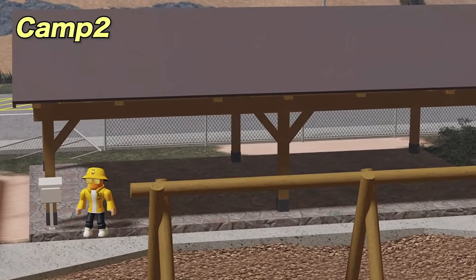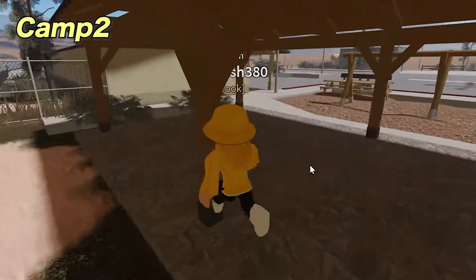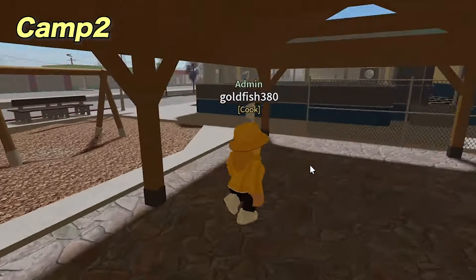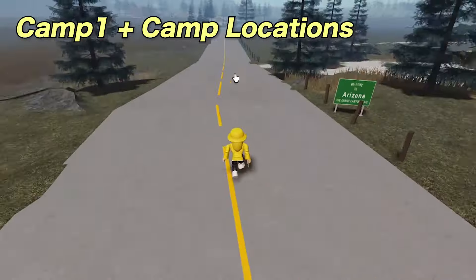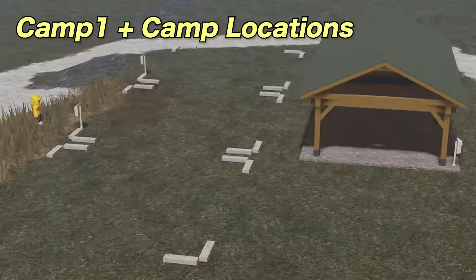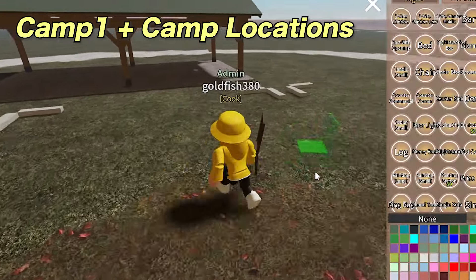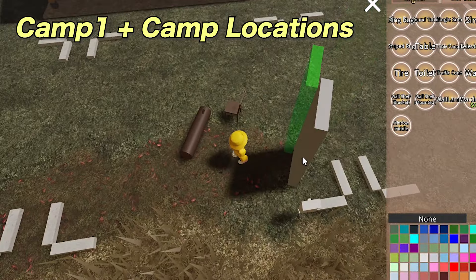Next we have Camp 2, which is the second version of the campsite. This is basically a free build site where there are no confined walls but there is a roof. This will be really nice for a chill spot to hang out. Also, if you go along the road to East Dyke, you will see a new addition of not only campsite 2, but campsite 1 as well. Campsite 1 is the same thing without the roof, and it would be great to have with friends so you can all go camping together.